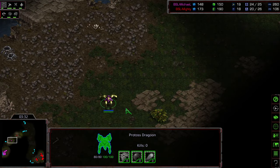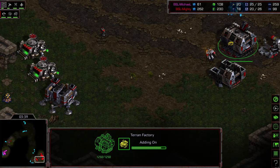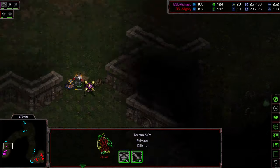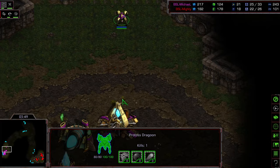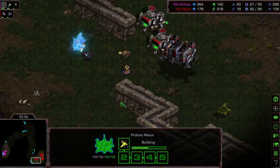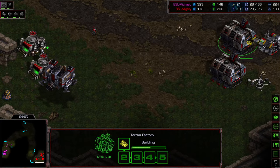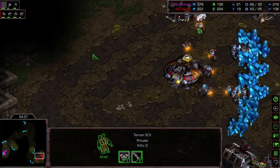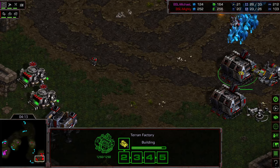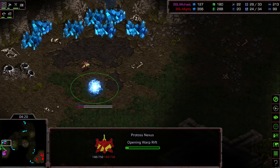Michael is sitting at just one gateway, producing two Dragoons to start, and also has range upgrading. The probe is alongside but isn't going to get a lot of scouting information. Critically, this probe is seeing that the barracks is remaining unlit - doesn't mean anything, though. The one proxy gate build kind of punished this sort of Terran thing. Mighty has dropped two machine shops and is going to continue producing tanks, with speed vultures to follow up.